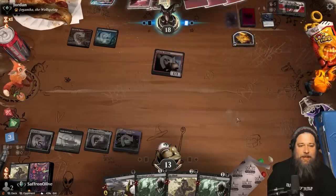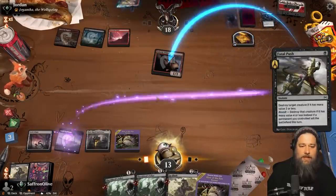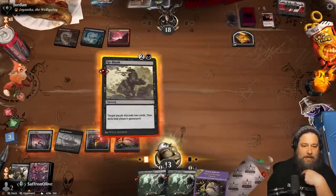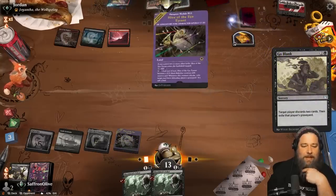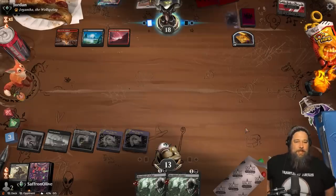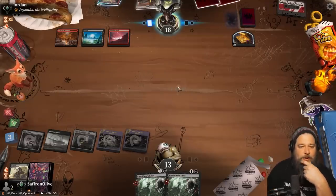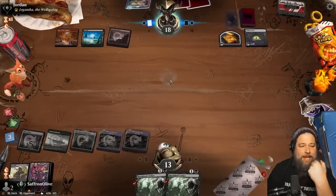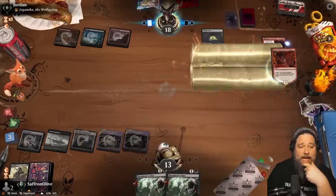Go Blank, Go Blank - there's the Deadly Dispute, sacks a Witness, hits a land, hits a Fable. Fatal Push, Unlucky Witness. Oven and land - Go Blank number three. Discard some lands. We've eaten through most of our opponent's resources but we haven't found any of our payoffs - no Turgrid, no Waste Not, no Fable. No payoffs yet.